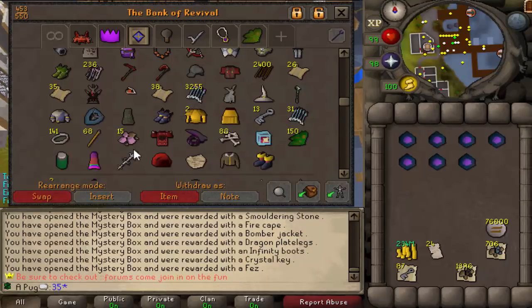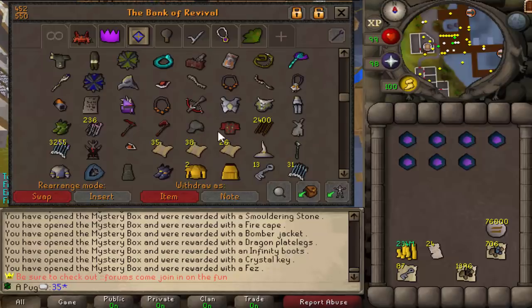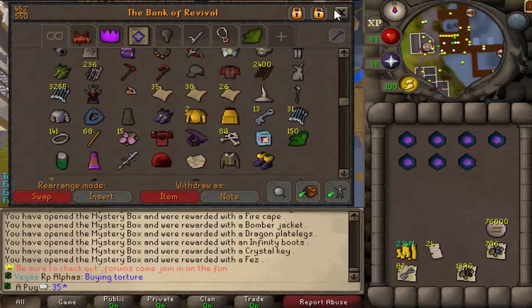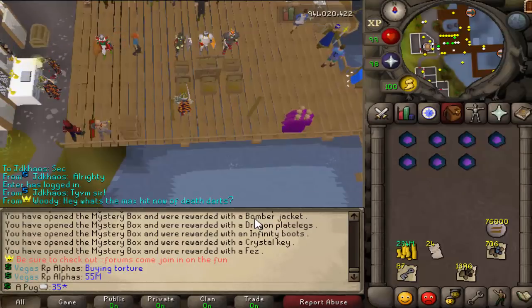Let's open up these 7 reward crystals — hopefully we get something good. I'm obviously going for pet, that's my main goal. In terms of clue scrolls — easies, mediums, and hards, pretty decent amount. I don't know where I got this clue box from — it could have been from a superior. I did actually get more than 6 superiors, but I died 3 times in a row. So my first one was at like 162 kill count or something like that.